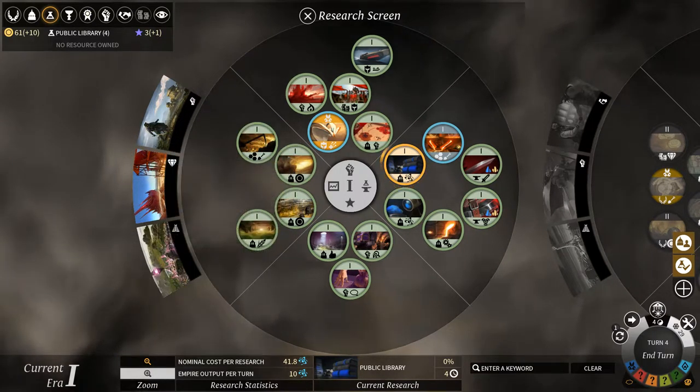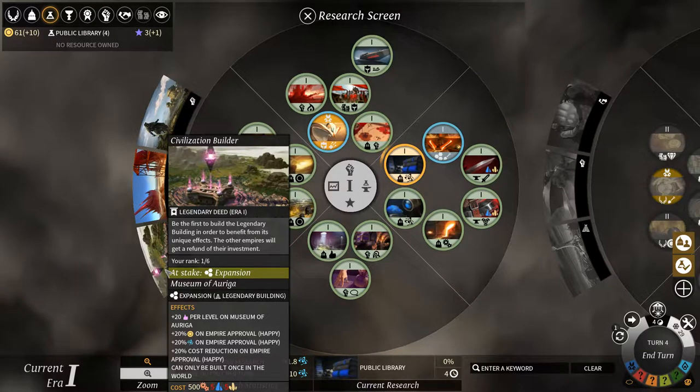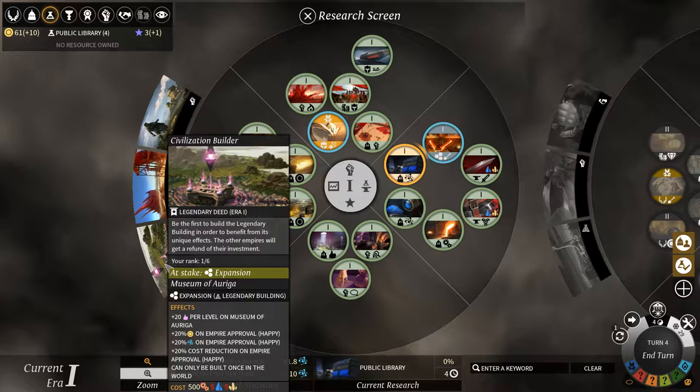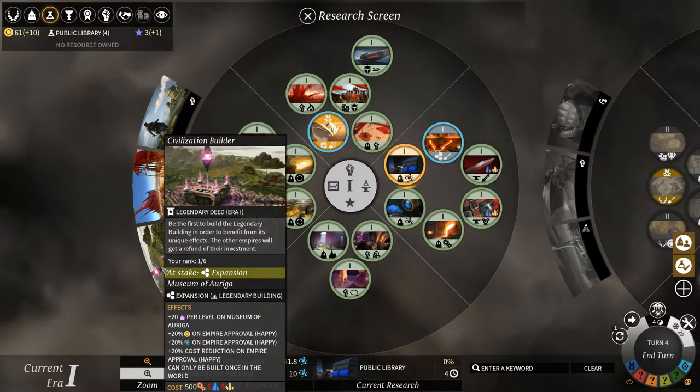These are extra objectives that only the first person that gets it can have. This one says: be the first to build a legendary building in order to benefit from its unique effects. So this is kind of a world wonder from Civilization V, I would say.